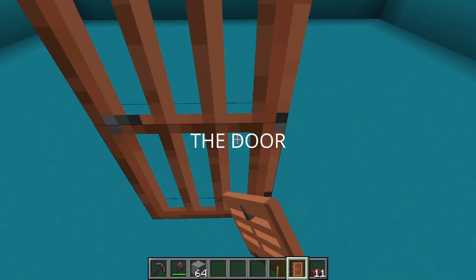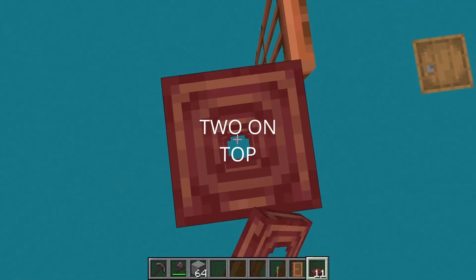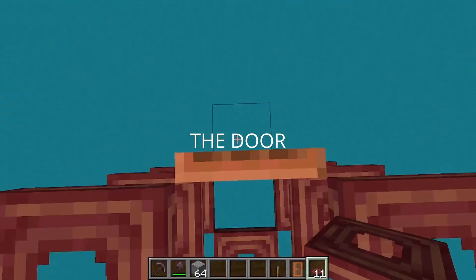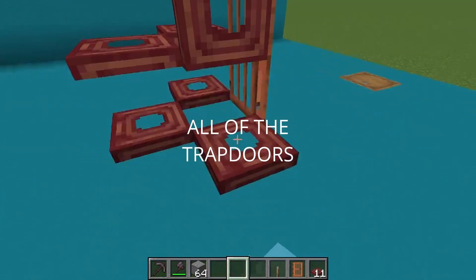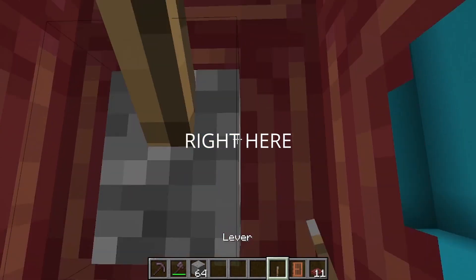Move forward and place the door on the edge of the block. Place 1 trapdoor, then 2 on top — do this on all 3 sides. Place another trapdoor on top of the door, then flick up all the trapdoors. Place 1 trapdoor on top of this block, break the block, and place a lever right here.